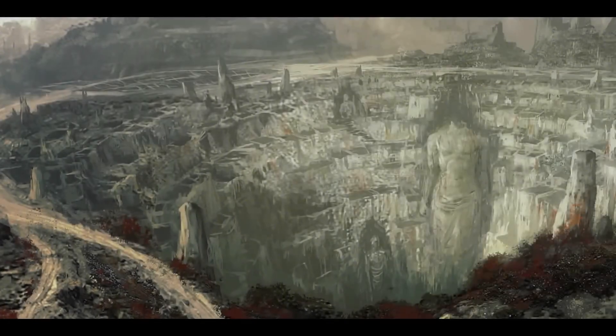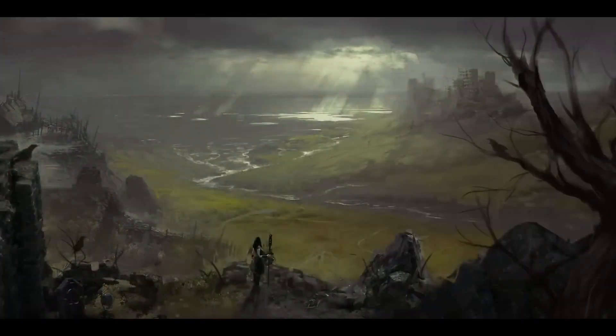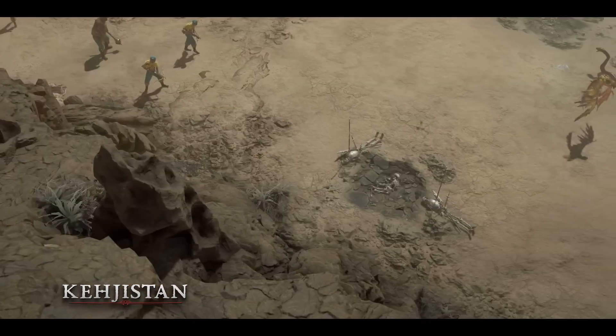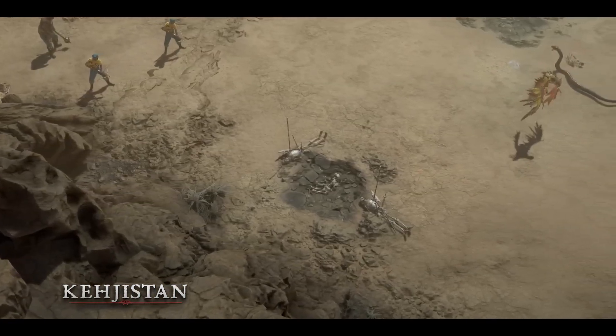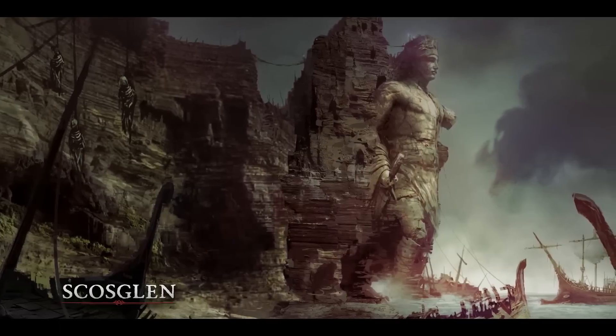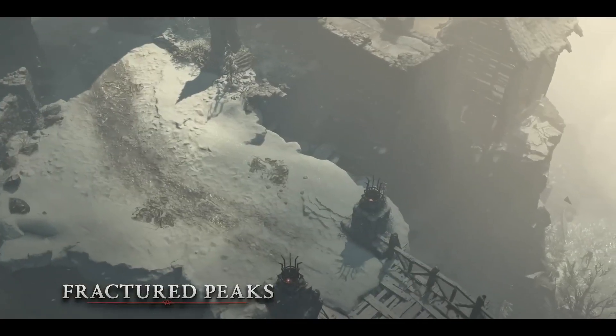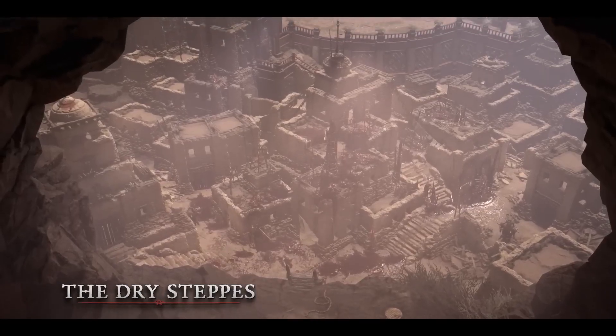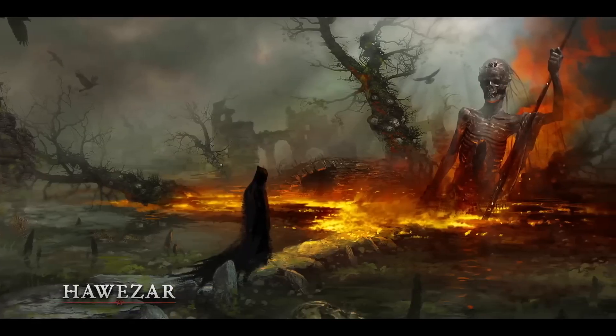We have five unique zones. Each of the regions has its own kind of flavor and ambient life. We take a lot of influence from what our concept artists give us and they take a lot of influence from real life. There's Kejistan, which is a sort of desert — amazing with its sweeping sand dunes. Scosglen, which is inspired by Scotland. Fractured Peaks is inspired by the Carpathian Mountains. The Dry Steppes is our mountainous desert region and Hawezar is the swampy region of the south.